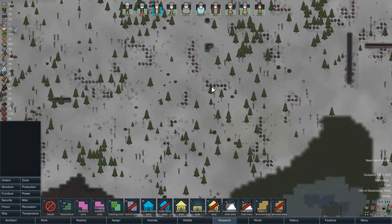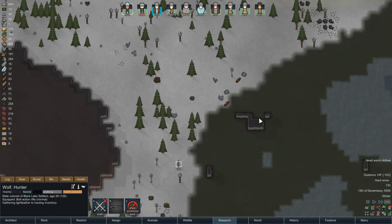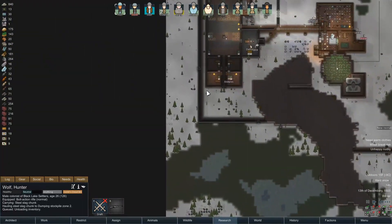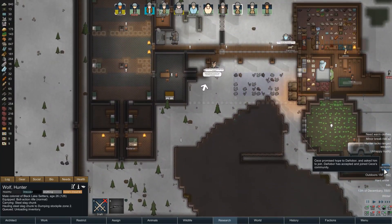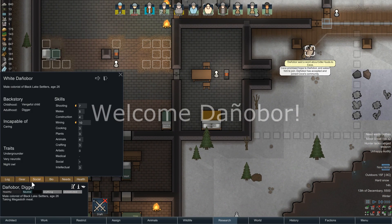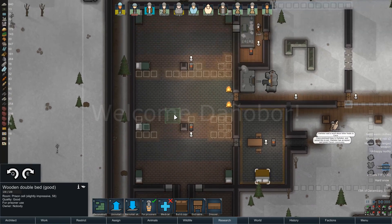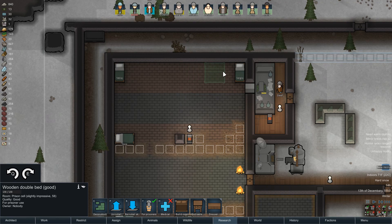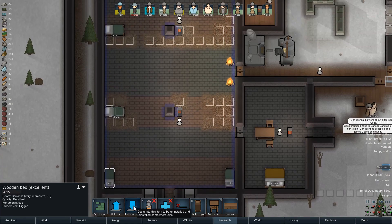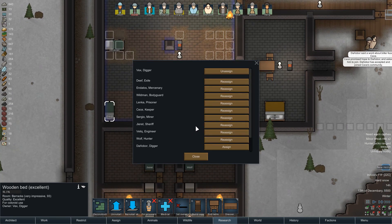He was being a good hunter but I told him to turn around. Danjabor finally joins us. Danjabor is in a relationship with Vex, so he needs a double bed — or they need a double bed. This is an excellent bed. Let's find Lenka — Lenka, you get this one. This goes into the prison, and then this one becomes Vex and Danjabor's.